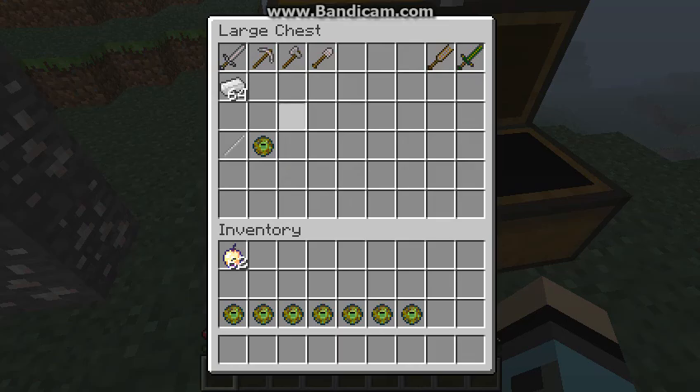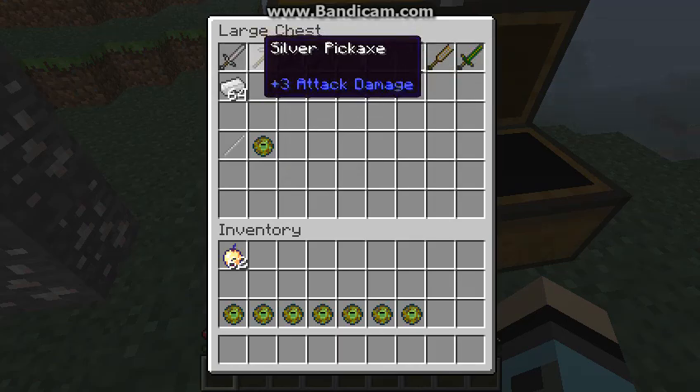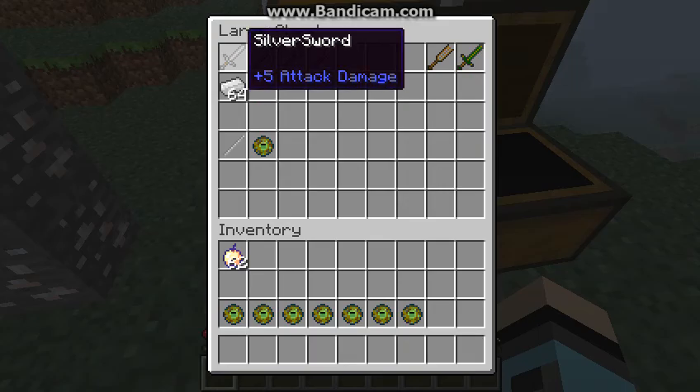Now you can make yourself a silver sword, silver pickaxe, silver axe, and silver shovel. I'm not going to show you the crafting recipes, but the silver sword is definitely like a stone sword.